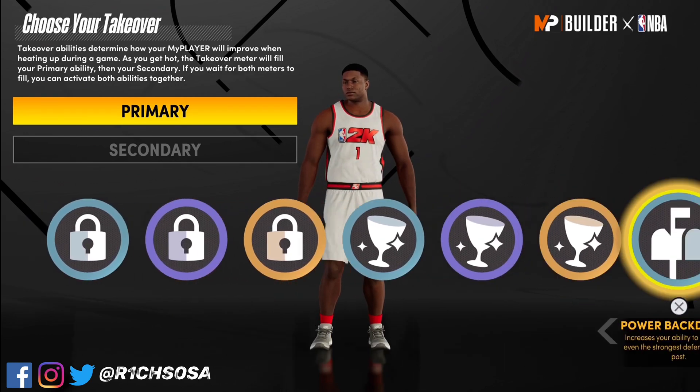First posterizer catches all those bodies and heat seeker boosts your takeover much quicker. All you need is two dunks with that slashing takeover and you already have your takeover. Get two more and you have double takeover, and if you get another dunk — that's only 10 points — you get team takeover. That's something to really consider.